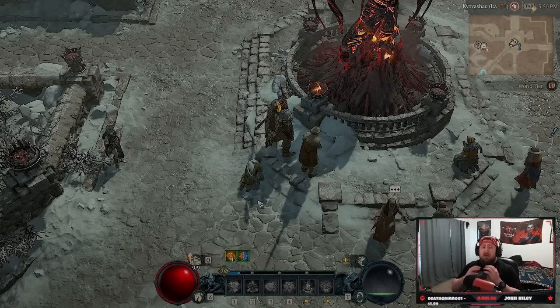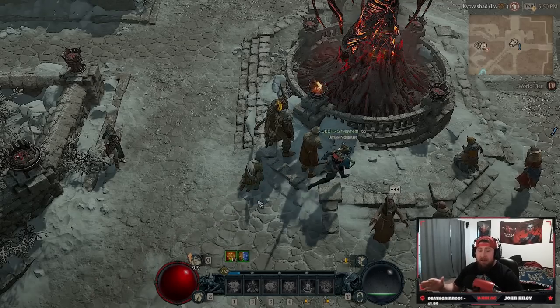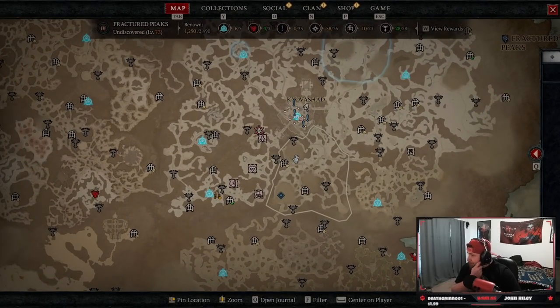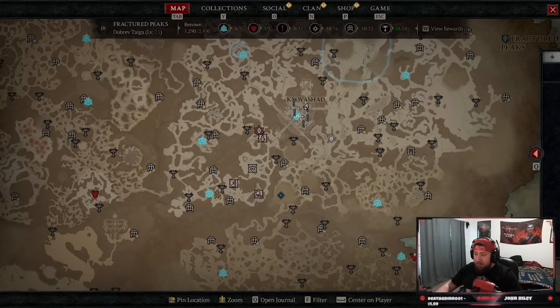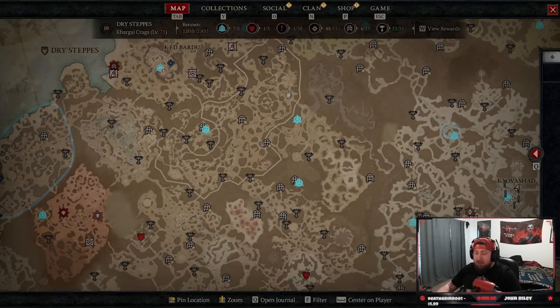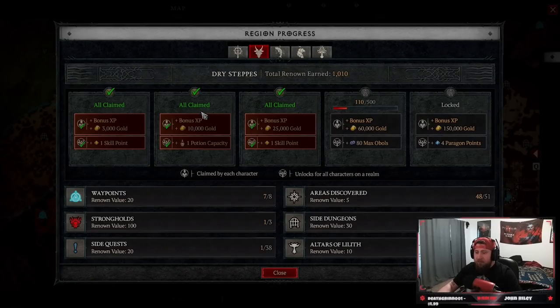The biggest tips to power level your character if you've never done anything else outside of completing the story: the first thing you really want to do is find all your Altars of Lilith. I know this is very tedious and it takes a long time, but you want to get those. On top of the renown, each altar is going to give you stat boosts, which will help you be very strong against a level 50 capstone. And on your renown table here, you'll be able to access the first three tiers - tiers 4 and 5 are locked behind World Tier 3.